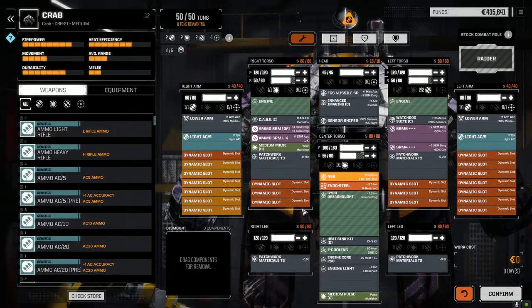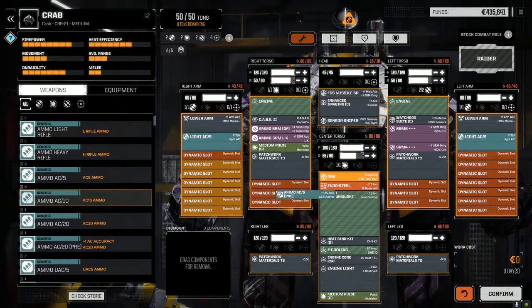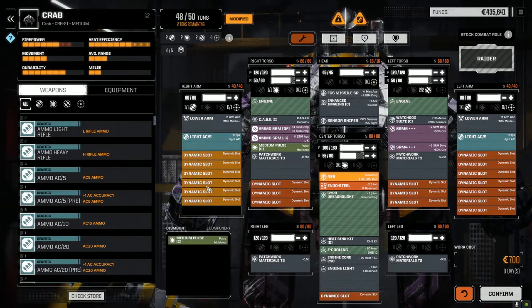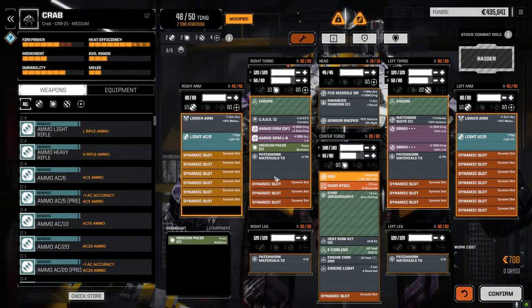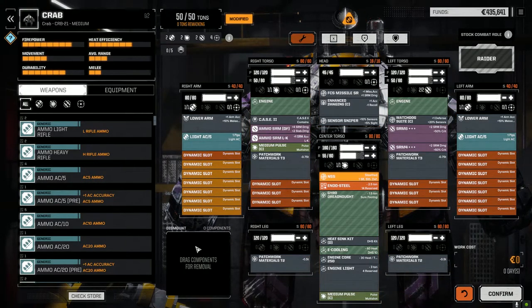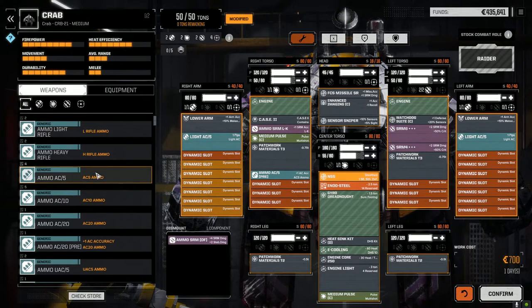I forgot to put the AC5 ammo in, that's why. Well, that would make total sense. So I was working on putting this guy together. I don't have any room. I'm going to trade out a medium pulse then — we need more space. I thought this build was too good to be true. Let's just pull out the dead fire ammo and put in some precision AC ammo.